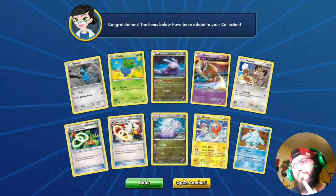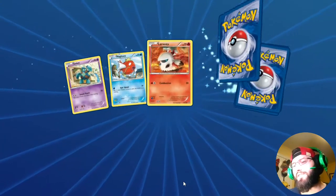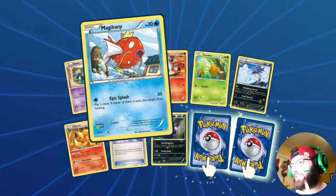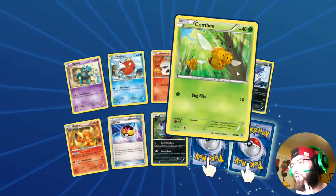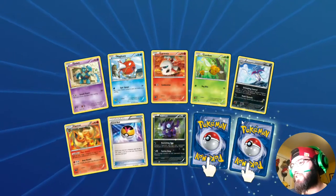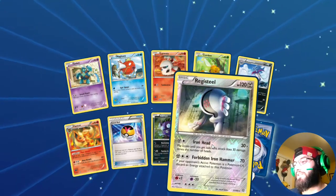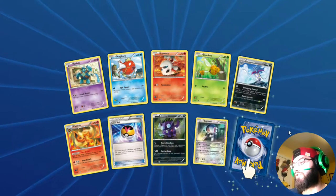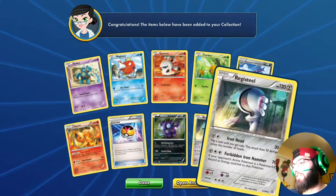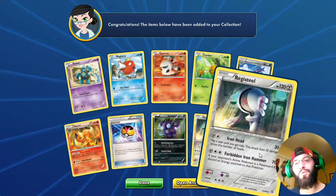I'm detecting a theme. I'm getting a little bit of resistance. Let's see if this can switch over for us with that flare effect. Flareon, Magikarp, Gloom, Combee, Malamar, Starmie, Level Ball — we got a reverse, probably a rare but could be a Break. It is a Registeel reverse rare with Forbidden Iron Hammer, and a Registeel rare. Regis... what is going on? Why are the Regis so prevalent today?